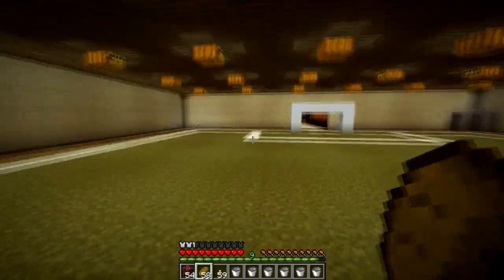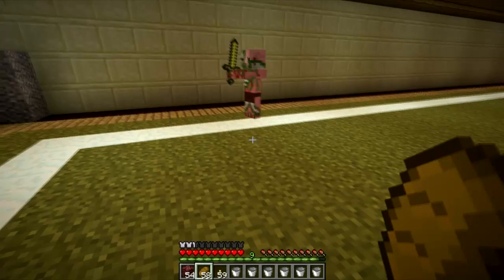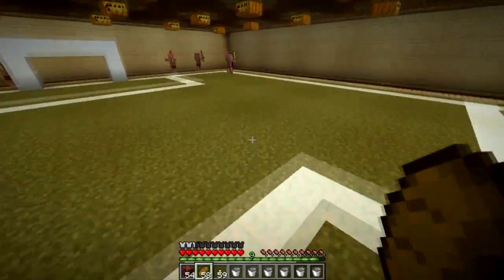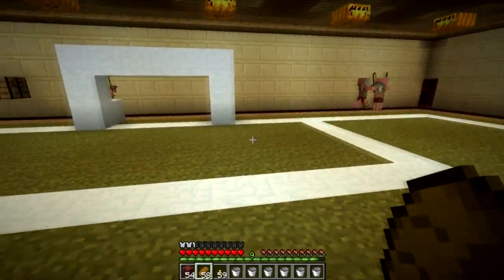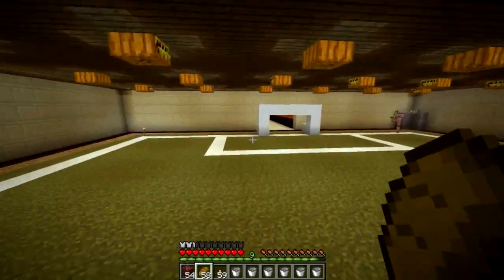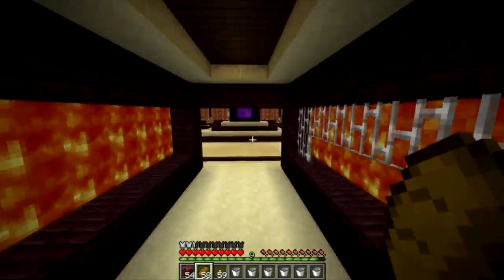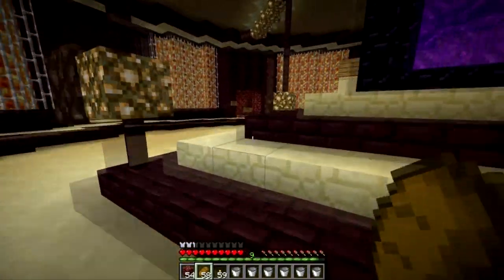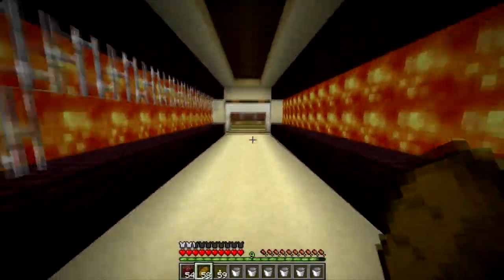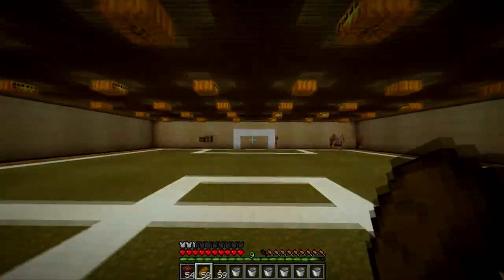I'll probably end the episode here. I want to do the doors later off camera and maybe show you next episode, along with some writing on the back wall. Next episode we'll do something in the overworld — we've done a fair bit of nether work. Version 1.3 will probably come out soon, maybe between this episode and next. We'll be upgrading the server to that very soon. I've prepared by getting wooden half slabs ready so they won't burn. Thanks for watching guys — this is Delta from the Sofa Bros, catch you later!